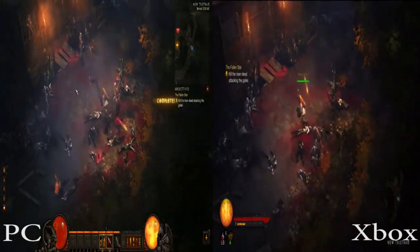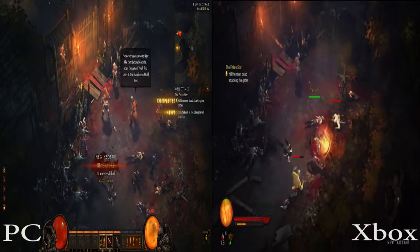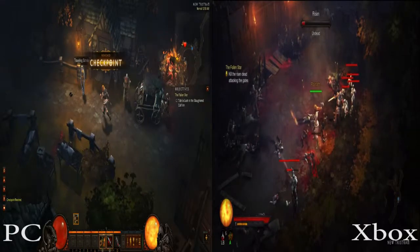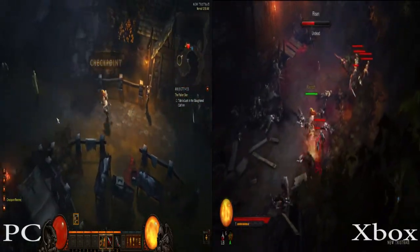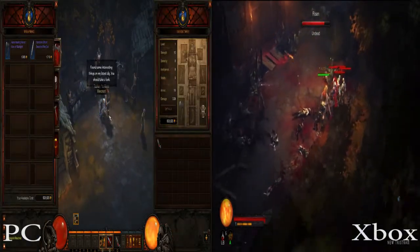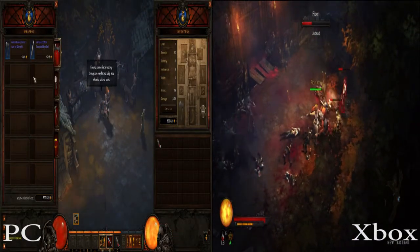Basically, wherever you click on the PC, that's where you'll end up — the PC will walk you to that location and you'll stand there. On the Xbox, you actually have to use your thumbstick to move around. So the dodge allows you to really get out of the way of attacks because it's less precise.